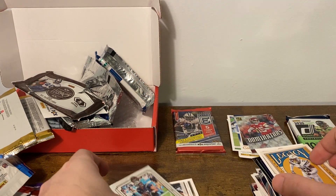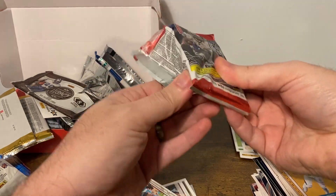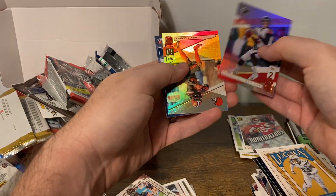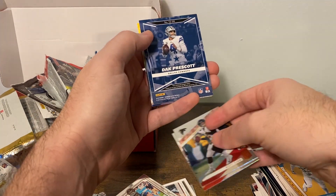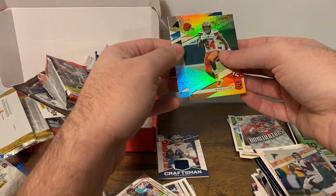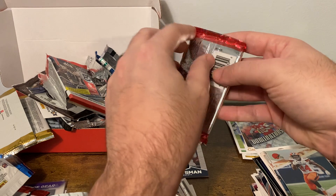What are your guys' predictions for the Super Bowl? You think Mahomes is gonna take it to the house, or is Brady looking prime again? It's hard to tell — only time will tell. '19 Donruss Elite: Matt Ryan, Jarvis Landry. We've got a patch card here — Dak Prescott Craftsman player warm material. A lot of people are hoping he comes back strong. Nick Chubb and Christian McCaffrey — two of the great running backs of this league. Let's do Legacy and then leave Donruss for last.